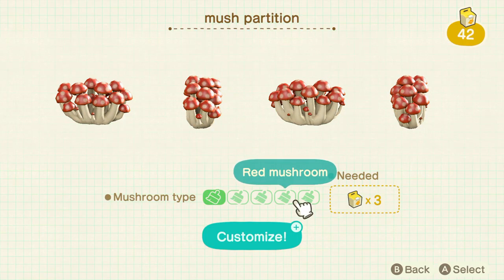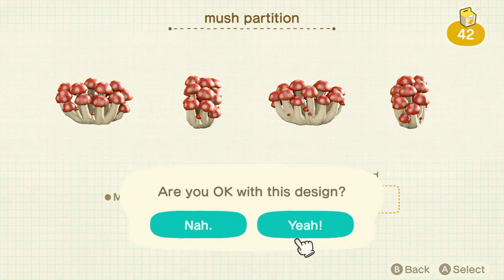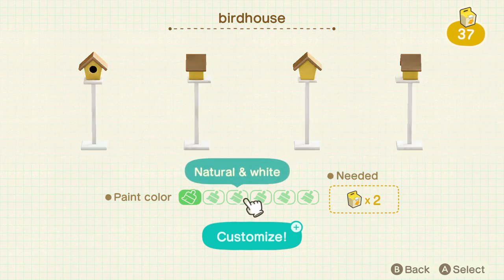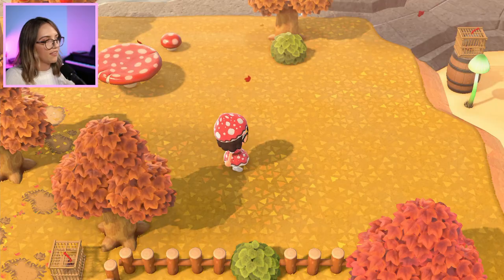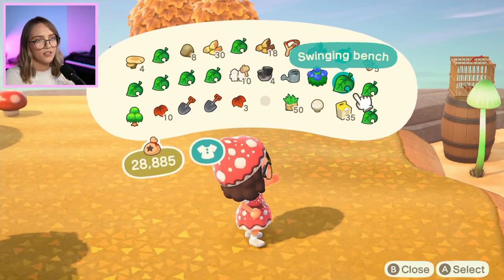I don't know if I really like these partitions very much — they look kind of weird. I'll just do one and see how it looks. I think the dark wood will look the best. Let me just have a look at the birdhouse — I think that's going to look the best dark brown too. And I think I'll place that swinging bench down here so the villagers can sit on it and look out at the ocean.